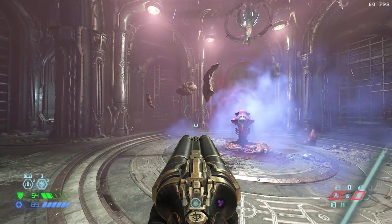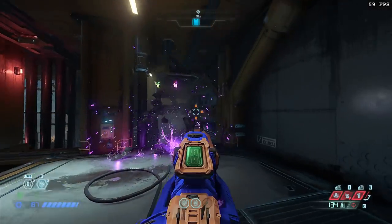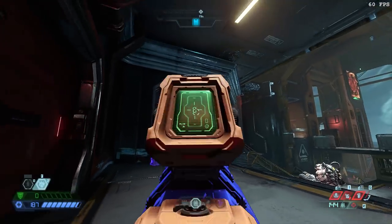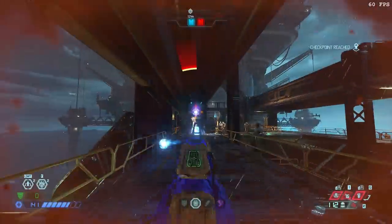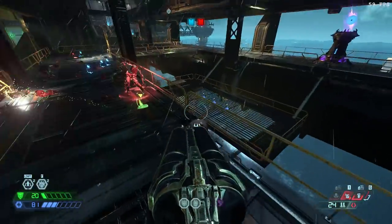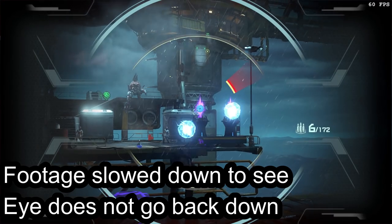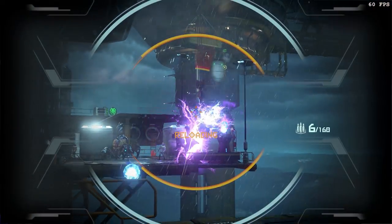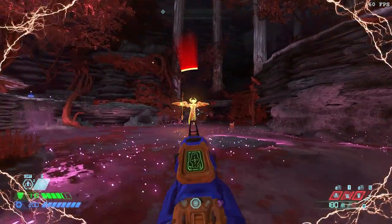I'm not going to go into every change because I don't have complete footage of how it was before to compare, and I don't want my memory to betray me, but I'll go into some of the changes. First off, there are some enemy behavior changes, mainly the eye turrets and the Blood Maykrs. The eye turrets stay out a lot longer, giving you more time to line up your shots. You can also get both shots off to kill one in a single rotation now, instead of having to wait for it to pop back up, and by quick-switching between the Heavy Cannon and Ballista they stay up long enough to get a second shot off.